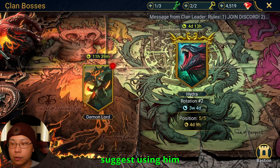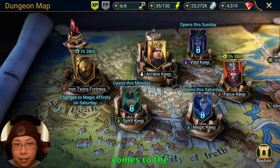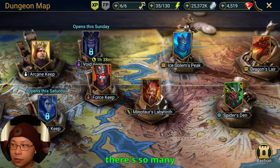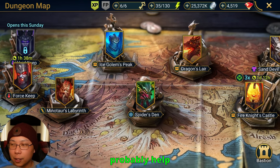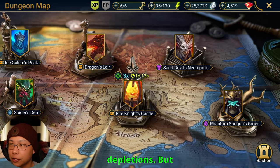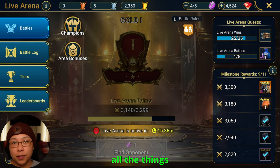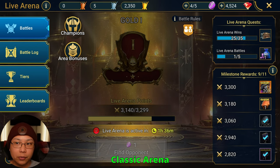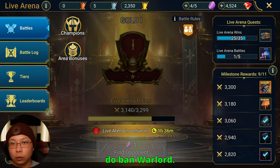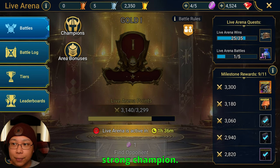In clan boss, I wouldn't suggest using Warlord unless you don't have anybody else — same with Hydra. When it comes to dungeons, I don't really think Warlord is one of the best champions to use. There are so many other options for wave clearing, though he could probably help with turn meter depletion since those are full turn meter depletions. I don't really see him being used too often in dungeons. In live arena, all the things you saw him bring to classic arena shine the same way — except that people often do ban Warlord, and sometimes they even ban Warlord over Yumiko, who I think is a very strong champion.